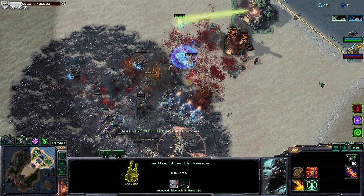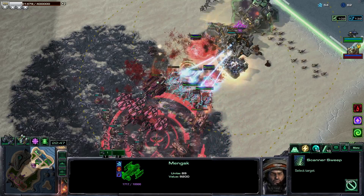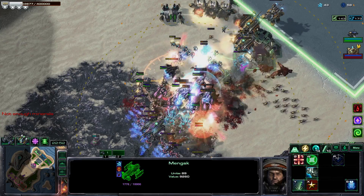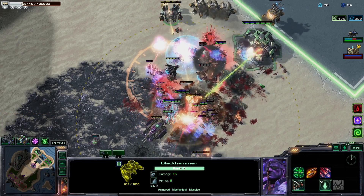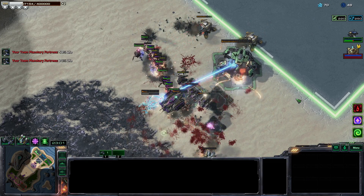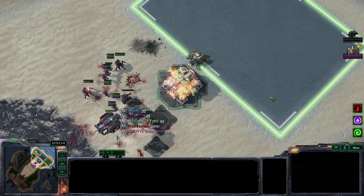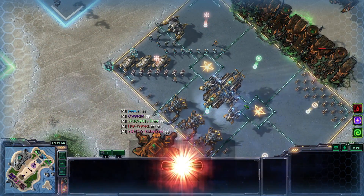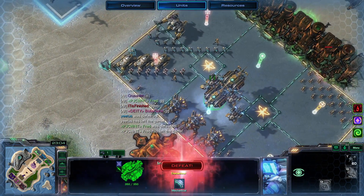The Earth Splitter is going to go down — moment of truth. Black Hammer hopefully going to put the hammer down — but there's too many units on the ground and I don't have what it takes. I need to get that Black Hammer earlier.